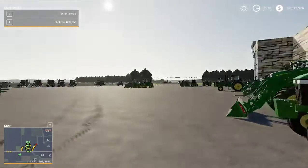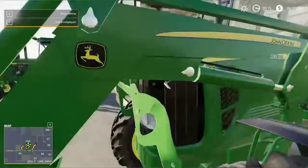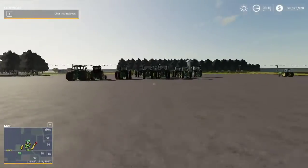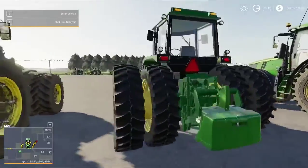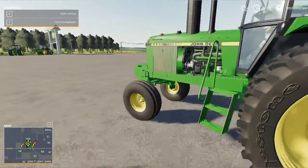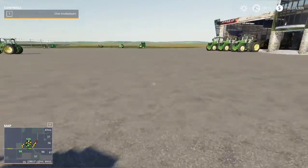Hey, 6430 without a loader on it. 6330. Where's the 6230 — I believe that one, is that one right here? Nope, that's 63. We also got weights guys, if y'all want weights for your tractors — that's on the back of the 4455.